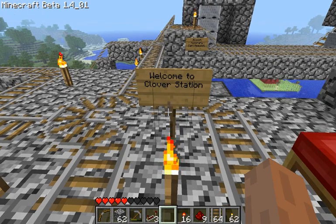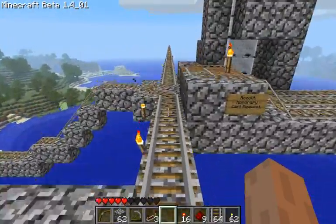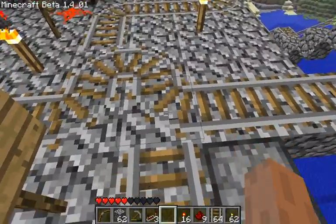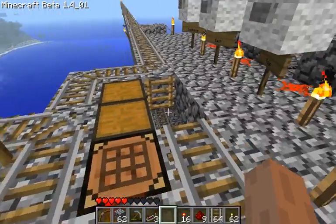Alright, this is one of my mine cart stations, and it's one of the things that you'd need memory for. No matter which direction you come from, it will glitch you onto this track, glitch you onto this track, go straight, glitch you onto this track.